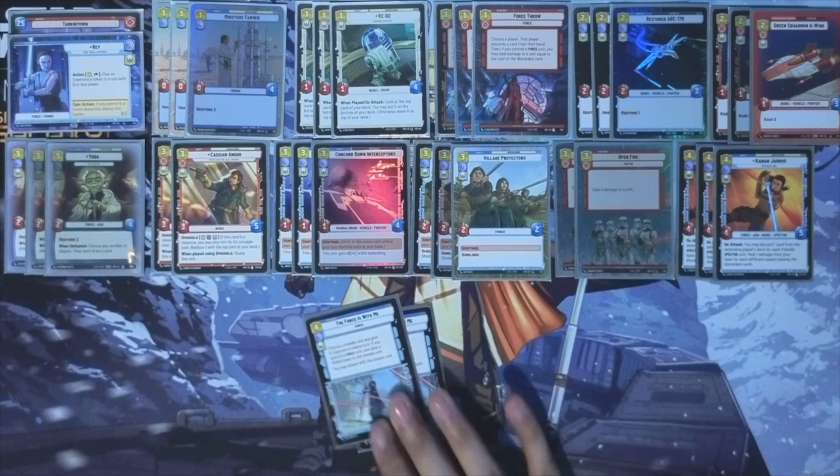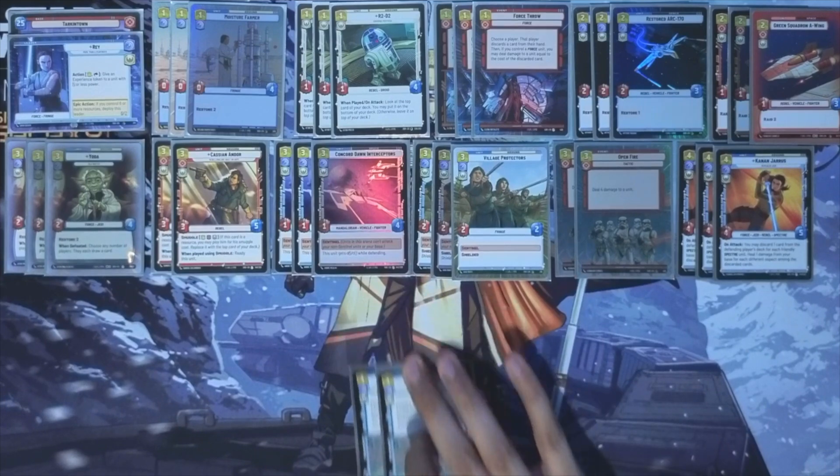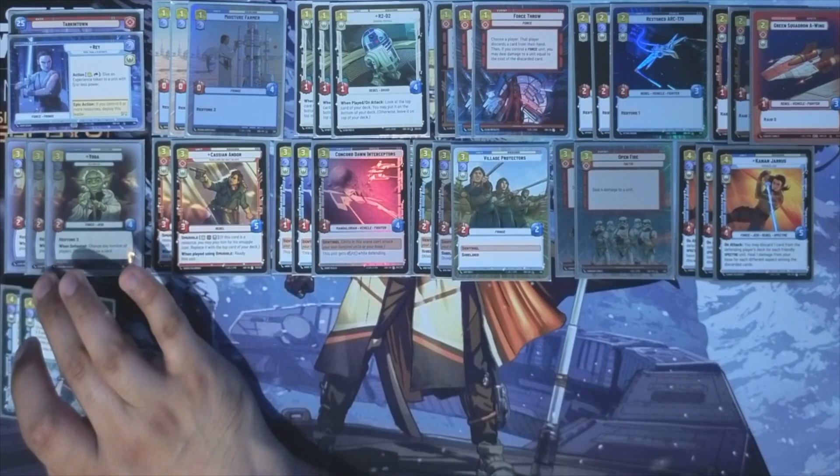We've also got a couple copies of The Force Is With Me. You will have seen this if you've played against Chirrut. You choose a friendly unit, give it two experiences, and if you control a Force unit, give a shield token and then attack with the chosen unit. Doing this on Rey is just absolutely ridiculous — Rey deploys as a 2-6, you make her a 4-8 shielded and then swing with her. If you swing with Rey once first you can make her a 5-9. But even doing this on a Yoda or Cannon Jarus is powerful — on Cannon it's suddenly a 6-7 shielded. That's very scary. This is a really powerful card.